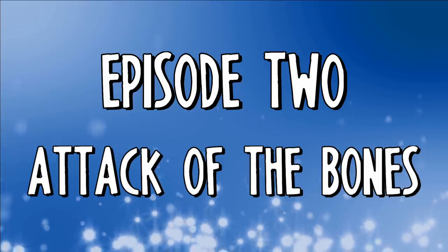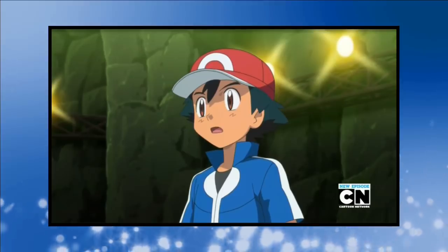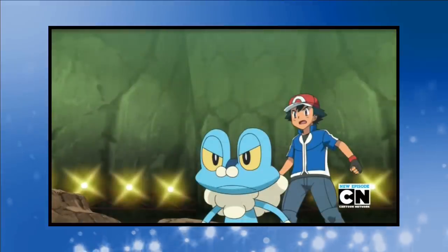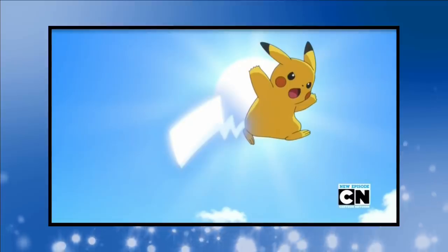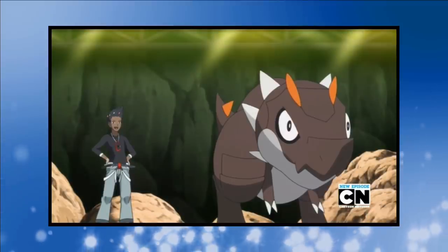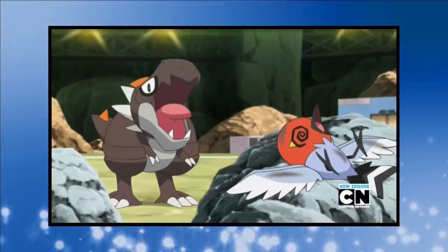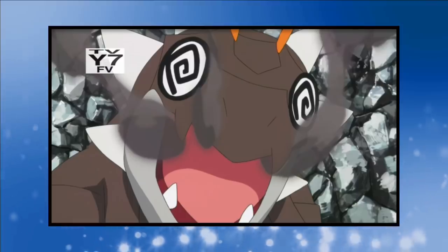Episode 2: Attack of the Bones. There's not a lot going on for Ash between the Santalune and Shalour City gym battles, so we can jump straight into his face-off with Grant. For this one, the entire trio gets to join in on the fun — Froakie, Fletchling and Pikachu can all have a shot at Tyrunt. Grant's team is at level 25 across the board, so that's what we're going for too.